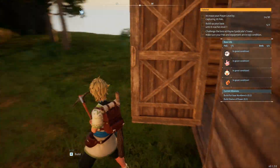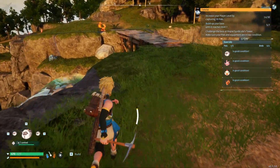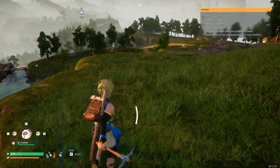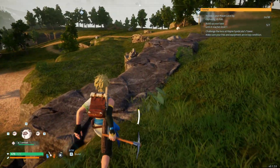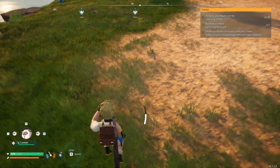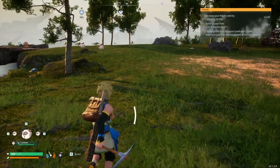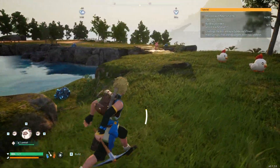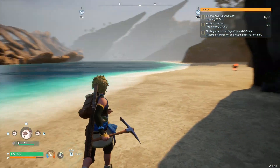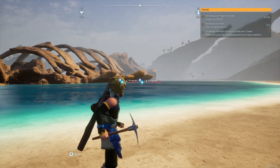Brand new day — this is day three. Today we're going to go get a pal that can do some watering for us. I believe the one we are after is going to be a pangolette, so let's go see if we can find one running around.